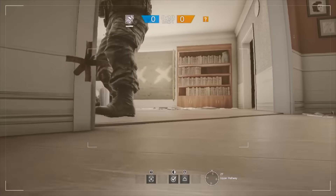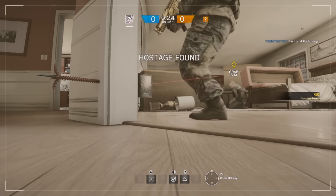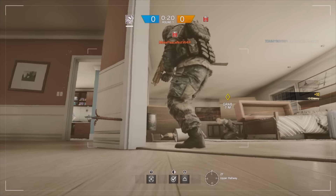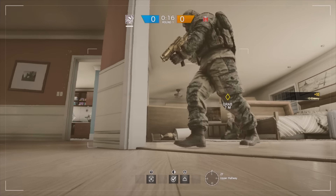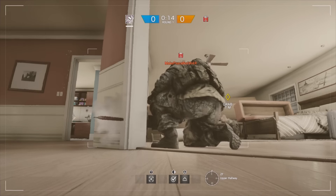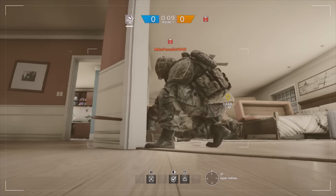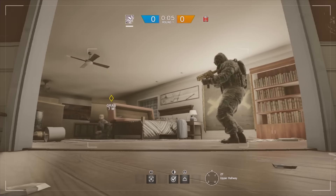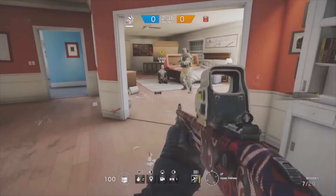Hey guys, tommyboy601 here, and today we're going to be taking a look at a glitch that has just revealed itself in Rainbow Six Siege. In order to do this glitch you are going to need Kapkan, because the glitch affects his laser trip mine. What the glitch does is it actually removes the red laser from the laser trip mine when it's planted, thus making it much harder for any of the attacking operators to see and detect.